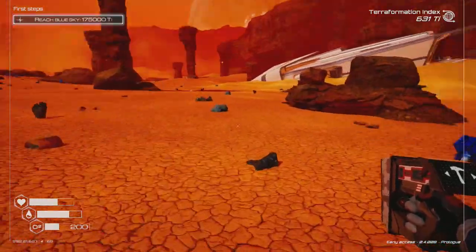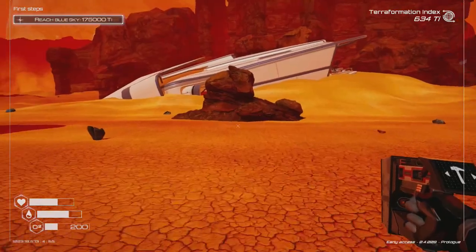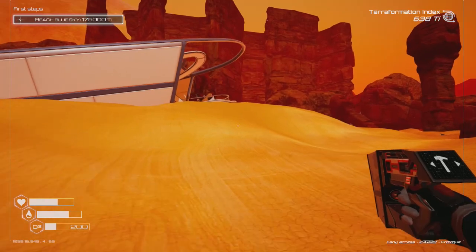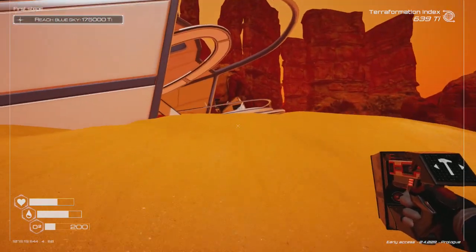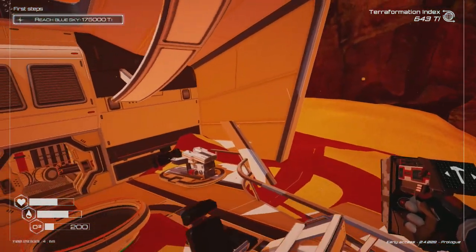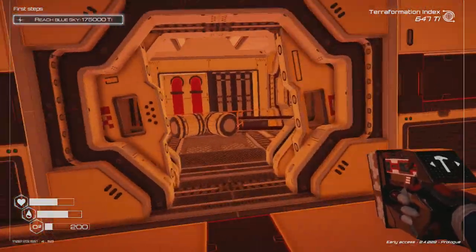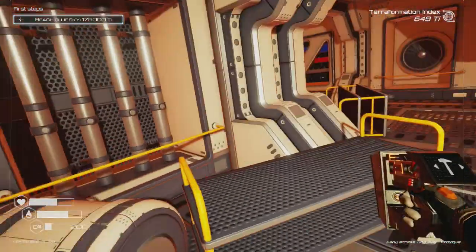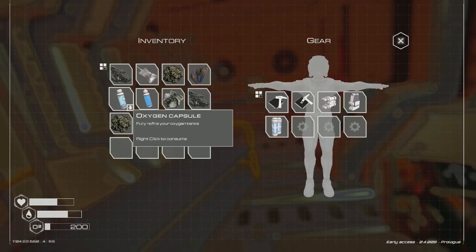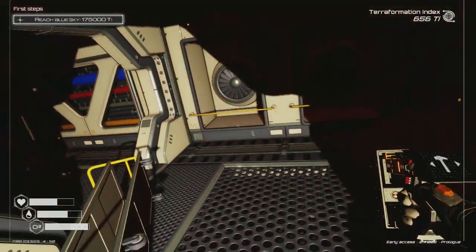I'm going to need an oxygen tank because the ship is very far away. We made it to the ship! I can jump — I could have jumped from the other side too. We're inside. The oxygen won't protect me in here, so using the tank now. Gotta jump around.